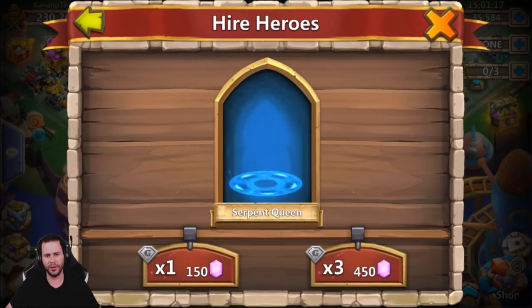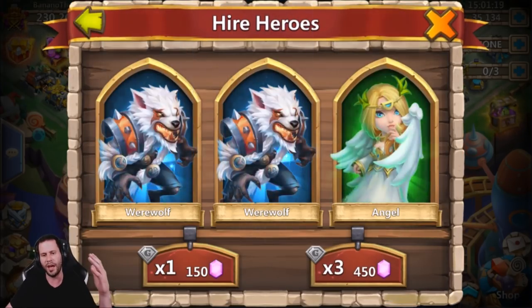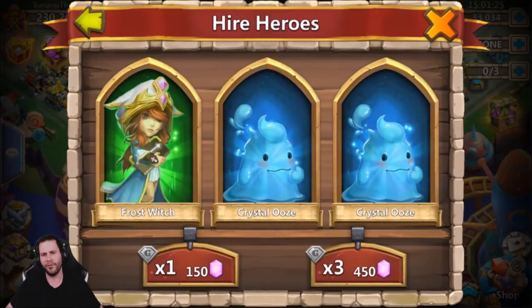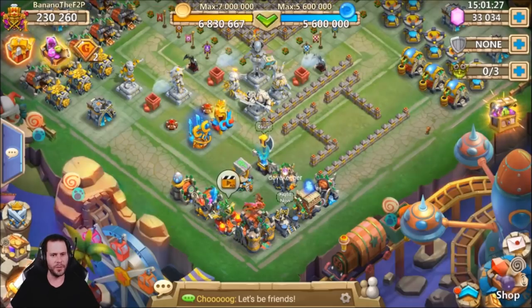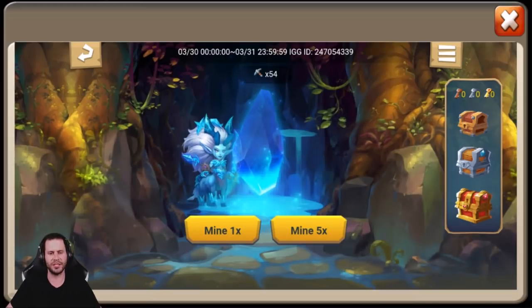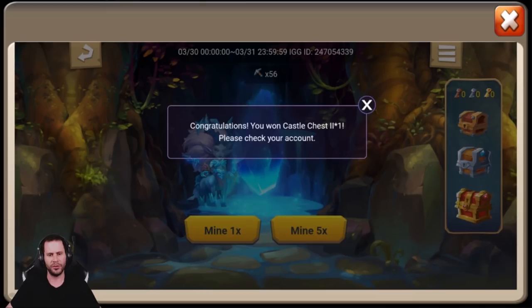Let's close out and come back in - I'm feeling something special coming. How about a Runemaster? Come on, Runemaster. All right, fine, I'm going to stop there. We spent 17,000 gems - that is my lucky number. Let's get into the treasure mining and see if we can snatch up a silver and gold key.